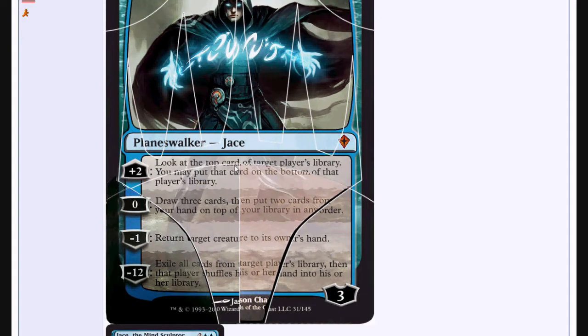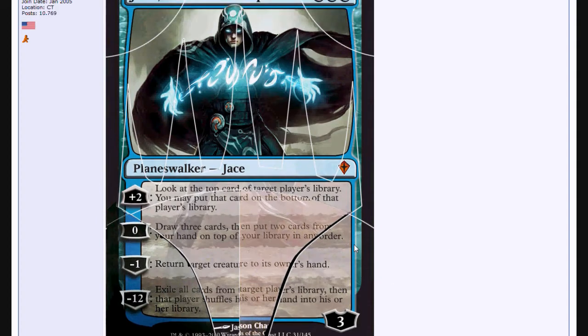For plus 2, you can look at the top card of any player's library and put it on the top or bottom of that library, so he can make himself bigger pretty fast. For 0, you can draw 3 cards and then put 2 cards from your hand on top of your library in any order — so you can Brainstorm for free every turn.